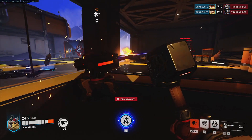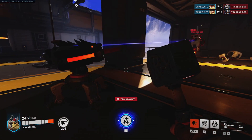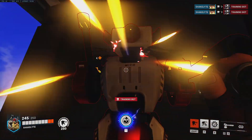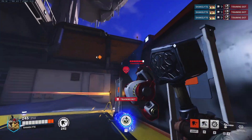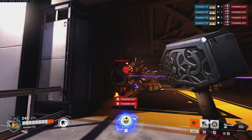Torb can press 2 to switch from his Rivet Gun to his Forge Hammer, which he can use to repair his turret or melee damage enemies. The Forge Hammer is different than Torb's typical melee when his Rivet Gun is out, which is like a claw type melee attack.